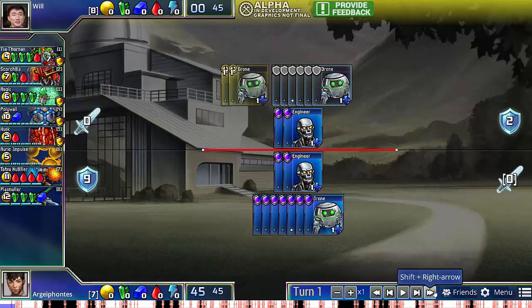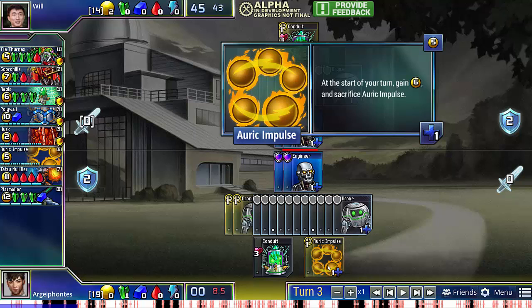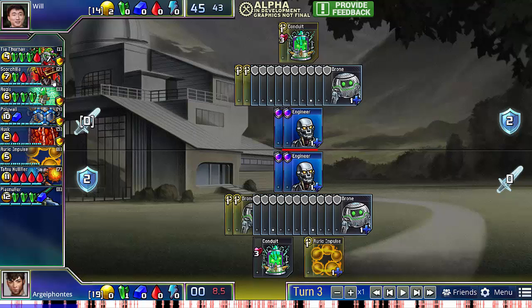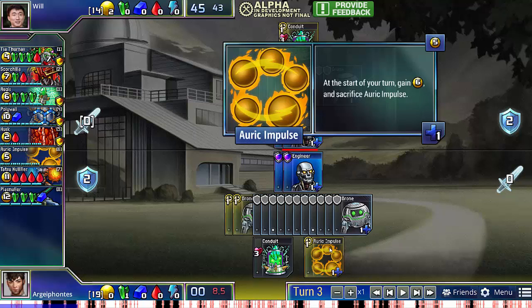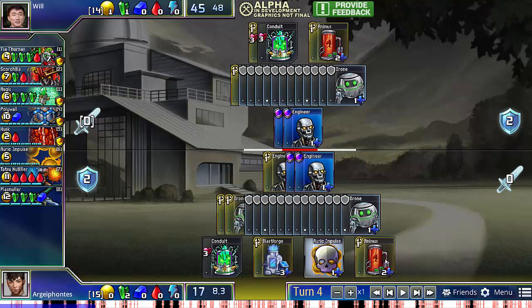In this game, I'm actually player two, which means I get the first conduit. But rather than going for the traditional Scorchilla rush by buying Animus, I decide to go Auric Impulse. I'm a little afraid my opponent will be able to just fend off my Scorchillas really easily with Aegises and Polywalls, and I'd be stuck with an inferior economy. The Auric Impulse lets me save my gold for a turn and commit to tech decisions one turn later. My opponent, on the other hand, just commits to the early Animus and a second conduit. This threatens an immediate Tia Thernax, which I will not be able to defend unless I get a Blastforge, so it actually kind of forces me into getting a Blastforge here. I also get an Animus, however, because if he doesn't go Tia Thernax, I need to be able to mount some pressure to counter his Scorchillas.